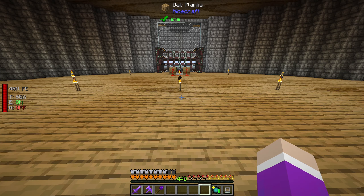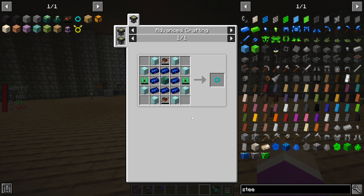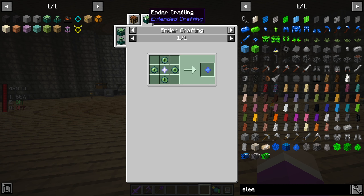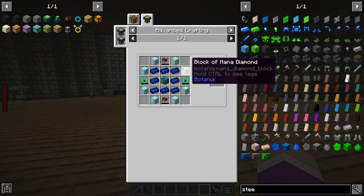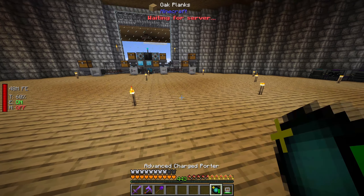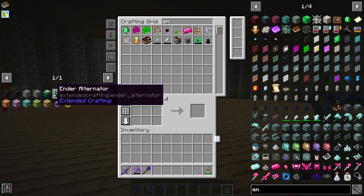Before we start I want to make a few things, and that is to make ourselves our diamond ring. Since the last episode we said we're going to make the creative flight, but then we realized we need a block of ender stars which requires the ender crafter, eyes of ender, and some nether stars. I also went ahead and made myself a second emerald jet pack. So all we have to do is make the ender crafters.